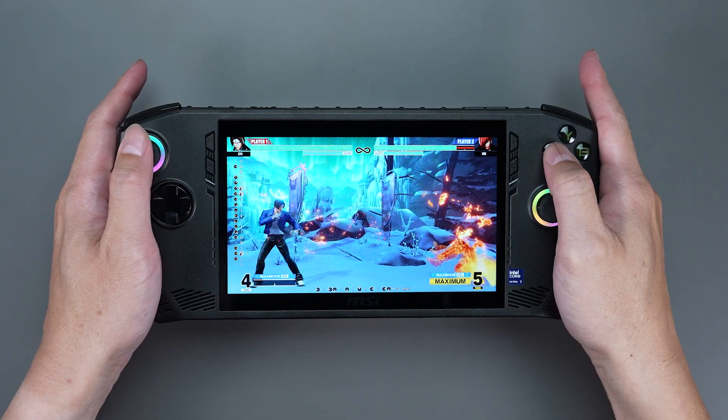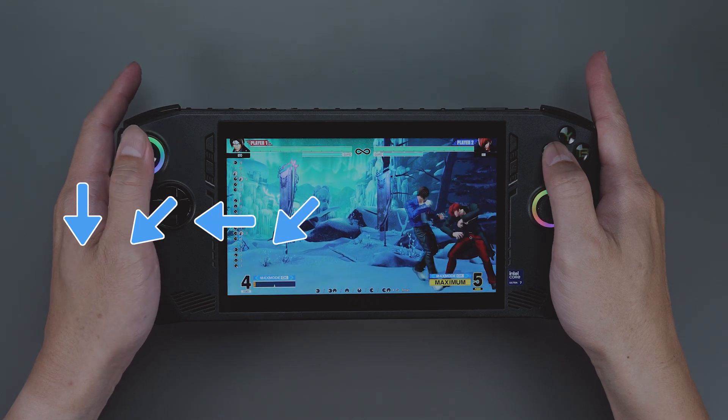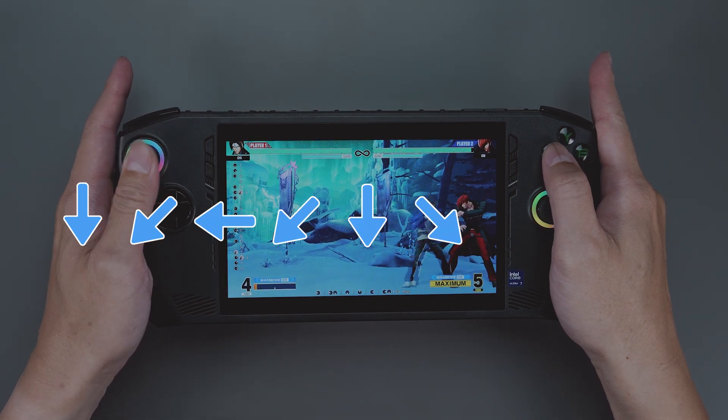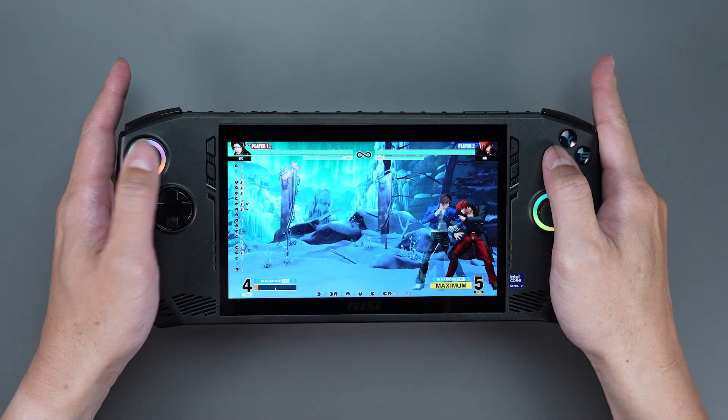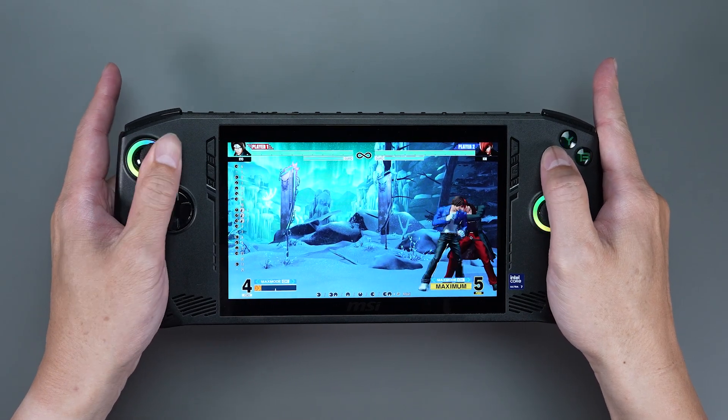Take the King of Fighters as an example. One of the killer moves in the game is: down, left down, left, left down, down, right down, right, and X button. It's not only complicated to memorize,